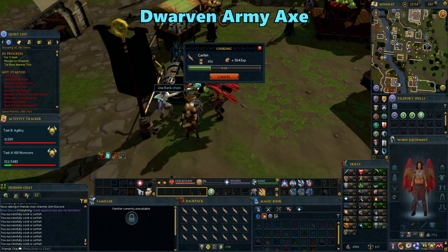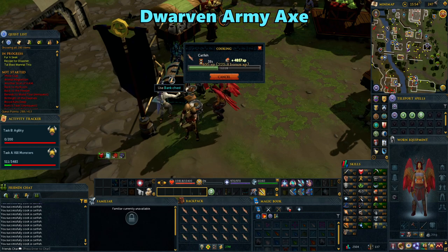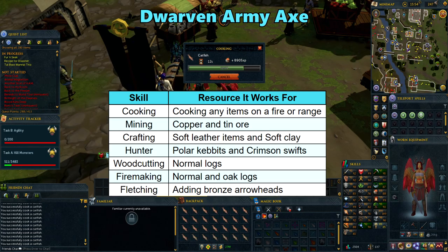You should definitely get a Dwarven Army Axe as soon as you plan on cooking. When equipped, this axe will grant you an additional 3 base experience for all of these skills. Since most of these are very limited to lower level skilling options, you'll get the most use out of it when cooking since it works for any type and level of food. Still, if you are skilling with these other resources, go ahead and use it.